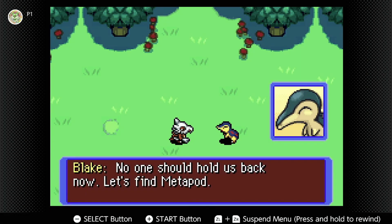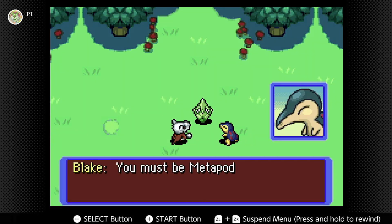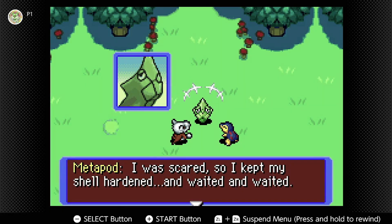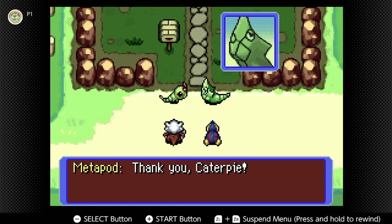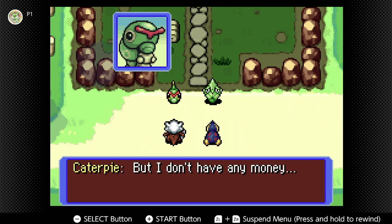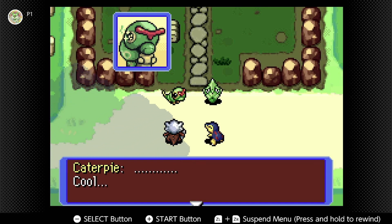No one should hold us back now — let's find Metapod. It's a Kakuna — whoops, wrong one. 'Did you come looking for me? You must be Metapod — let's get you home, Caterpie was worried about you.' 'I was scared so I kept my shell hardened and waited.' Caterpie is reunited: 'Thank you! Welcome back Metapod!' The game's theme music is back — fantastic! 'But I don't have any money.' 'Oh no no, we don't need a reward — we're happy to see Metapod back safe and sound.' That's adorable — look at the sparkles on Caterpie's eye.